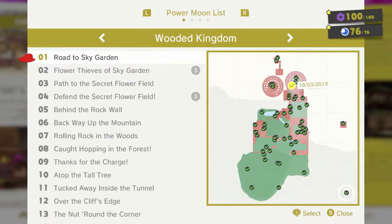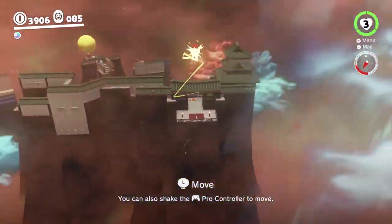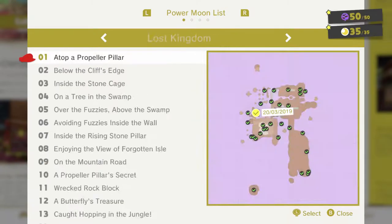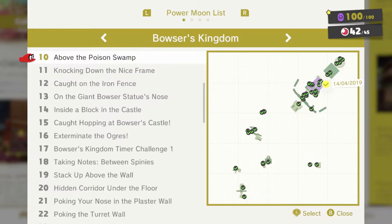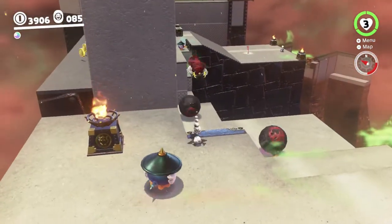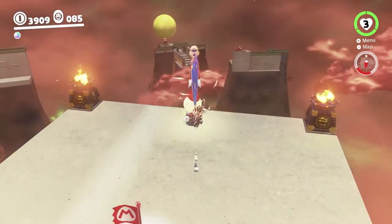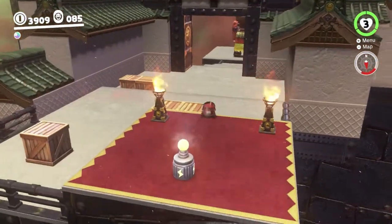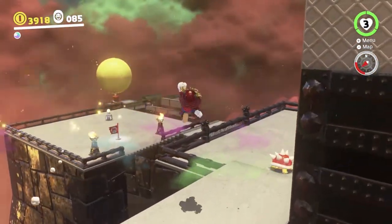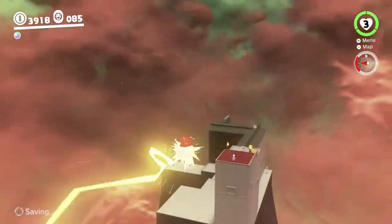So with that, the Sand Kingdom is now nearly done — 87 moons there out of 89. There's one tourist moon to get there, and there's the one where we have to not crouch, so we're not getting that one. As for this kingdom — 42 out of 45. That's the Peach moon plus the two moons in the 2D section, which I have a feeling cannot be done. I'm going to experiment and see if I can get to that 2D section. If we can, we'll be doing them — otherwise, well, we won't because it's impossible. Peach moon is definitely doable so we'll be getting that.